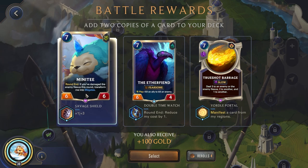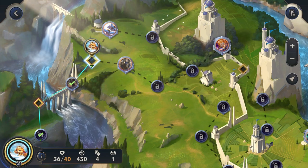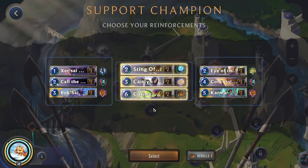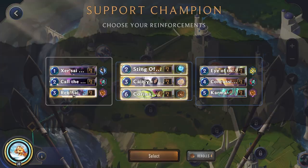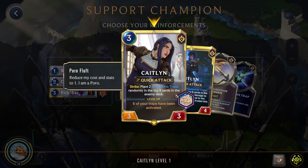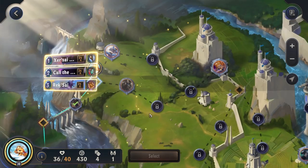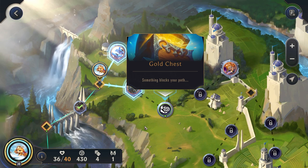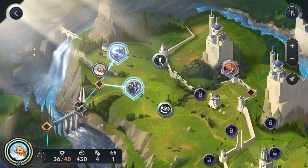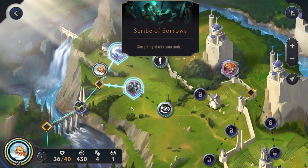I think I'll go for the Mini Tee here. Honestly all of these are pretty rough. Support Champion — I think I'll go with Caitlyn since we already have the other Sting Officer. Although Rek'Sai is not bad. Poor Fluffet — that is interesting, it's probably not going to be helpful. Yeah, I think I'll actually go for Rek'Sai. Scribe of Sorrows or Gold Chest. I think I'll actually go for the Gold Chest. Scribe can be very good, but because we have Bounty Hunters we actually want to hold on to our Gold more, because that's going to increase Gnar.